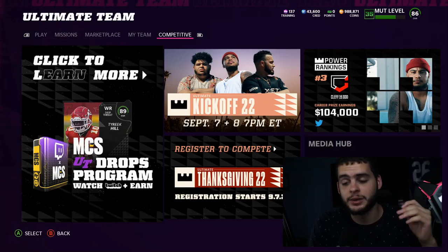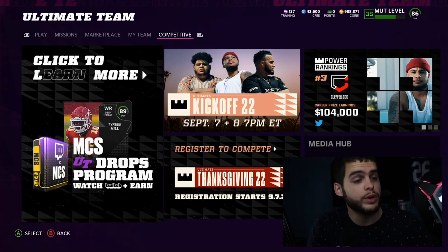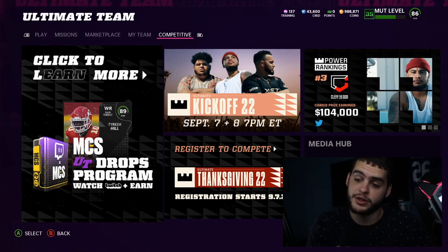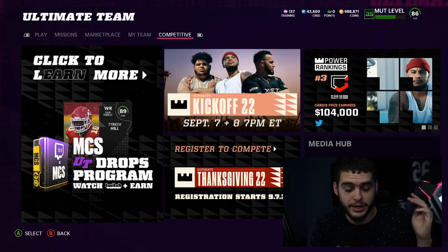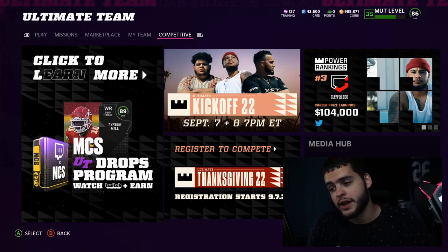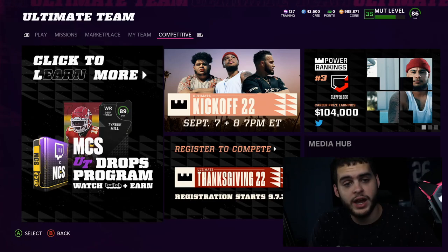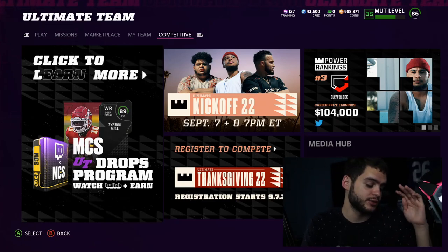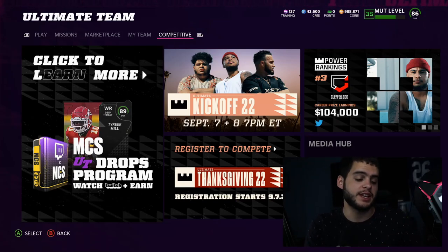Let's say Larry Fitzgerald had 600 yards in week 1 of 2017 — doesn't matter, he retired, not eligible anymore. The limited-time current player could be someone like Russell Wilson — had 400 yards and six touchdowns in week 1 of 2018, he'd be eligible. This is based off last year; they could change this. The current hero is going to be the best player from that current week — best offensive or defensive. So let's say Kyler Murray had 400 yards and five touchdowns, or Tyreek Hill had 200 yards, they'd give one of those guys the top player. Let's say Chandler Jones had five sacks — he'd be the defensive hero, one overall less than the LTD, and he'll be a set player.